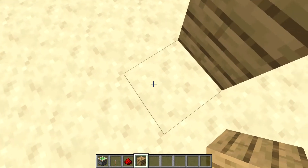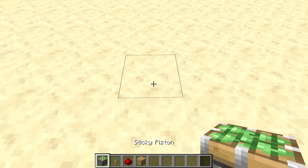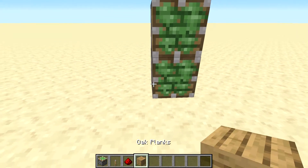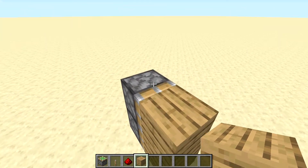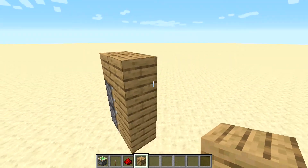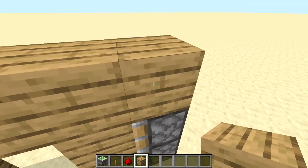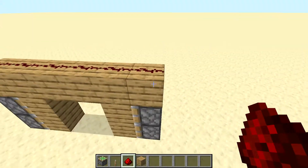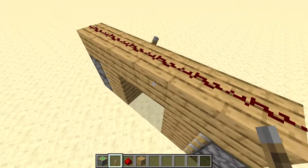Come three blocks away — one, two, three, four — place your sticky piston like this. Place your block of choice like this, then place your block of choice on top also.